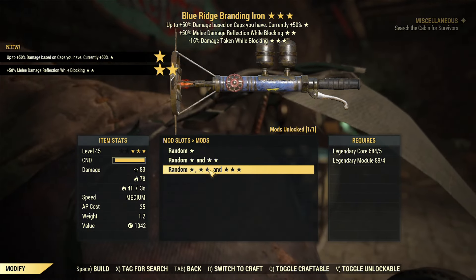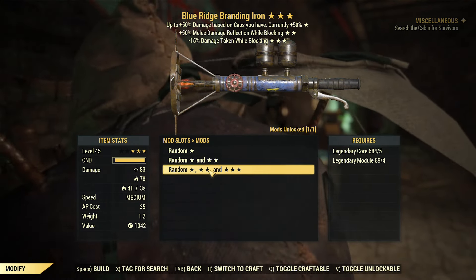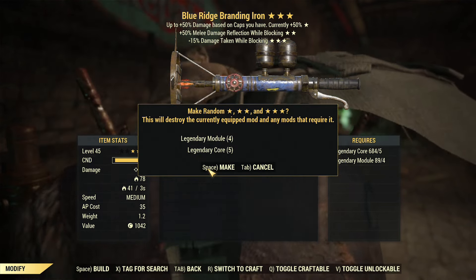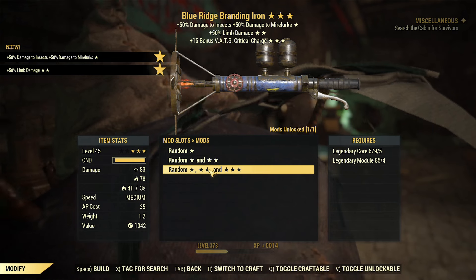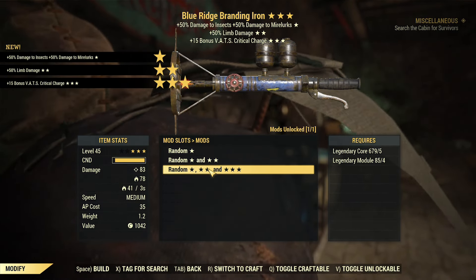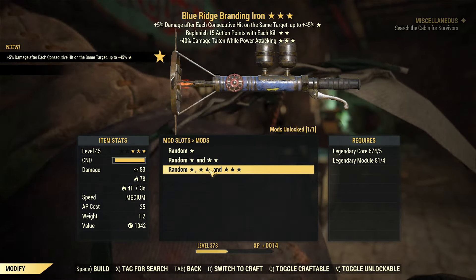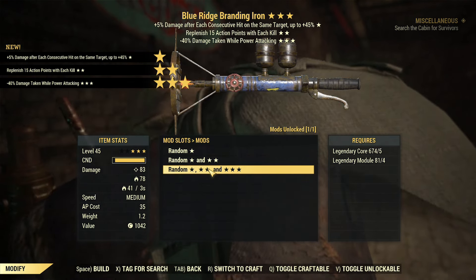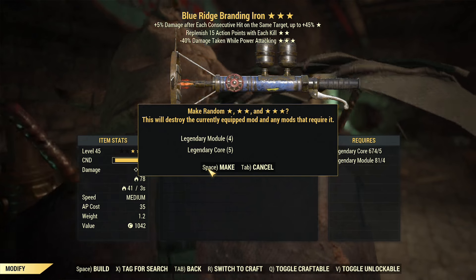Next we have Aristocrats, melee damage, reflection while blocking, and damage taken while blocking. Again, not a great re-roll. This is the kind of problem with re-rolling — you never usually get what you want. Now we have Exterminators, limb damage, and bonus to VATS crits. Definitely another thing to re-roll. That's Furious, then replenish action points for each kill, and damage taken while power attacking. Not what we're wanting, unfortunately, so we're going to have to re-roll again.